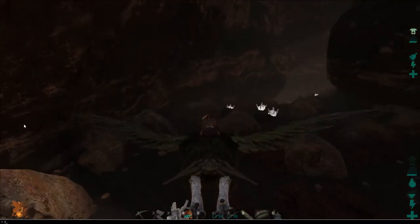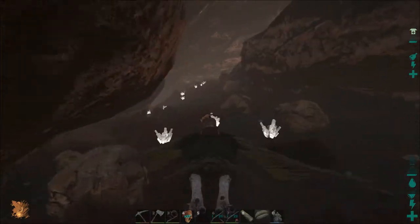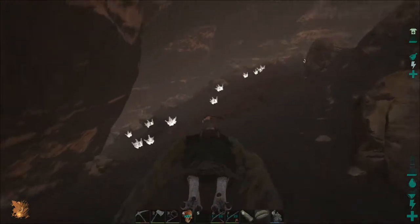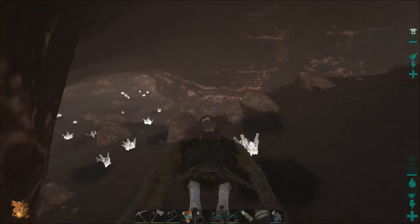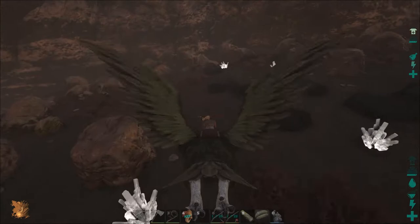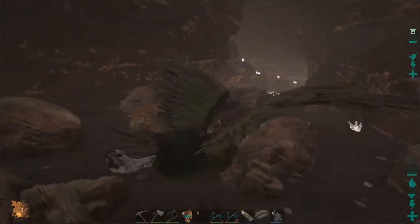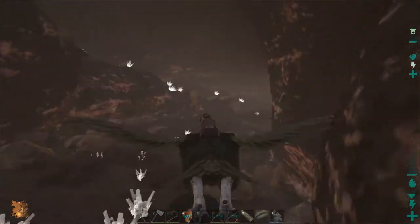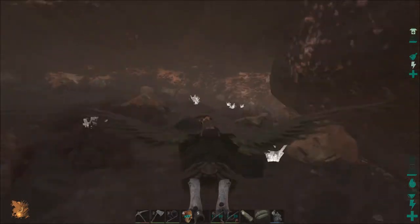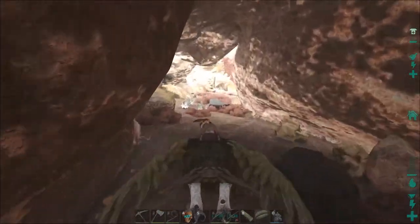I don't know if it's dark right now. Let's actually gamma up, just in case. Gamma 3. It's kind of misty and foggy in here. I don't see any other dinos in the cave. I like how she's heading into it, because I'm going to want to tame her inside of it. I don't want her to get killed by anything else. It looks like there aren't any more dinos in the cave.